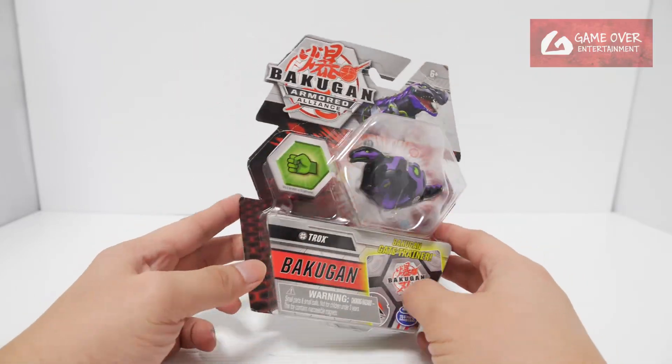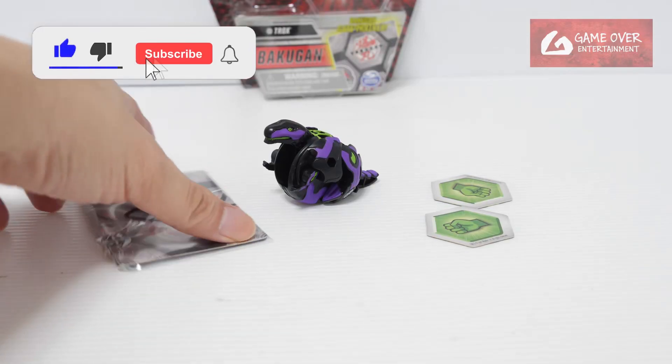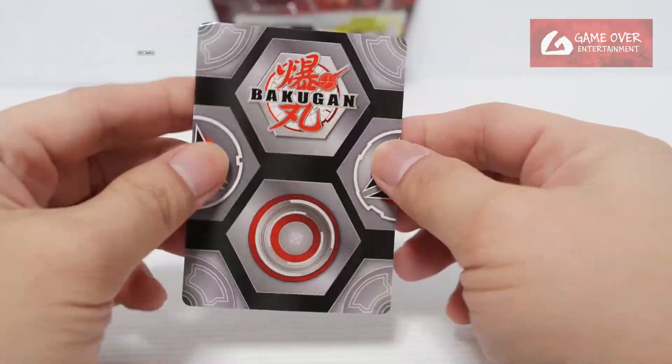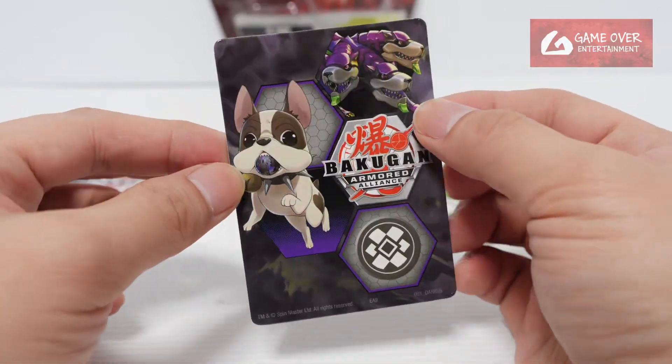So without further ado, let's open it up and have a look. Let's have a look at the cards first. Our gate card — what gate card do you get? And we have the Gate Trainer, same as the previous pack.